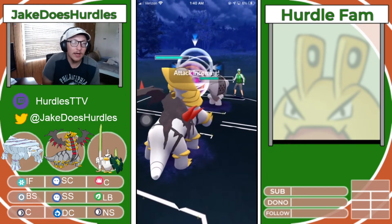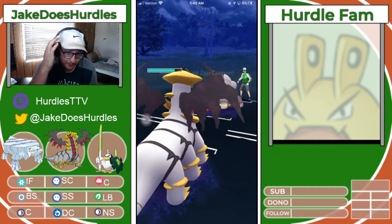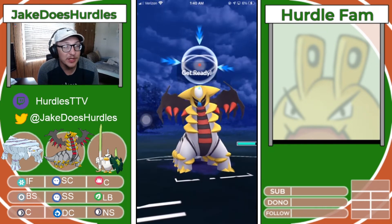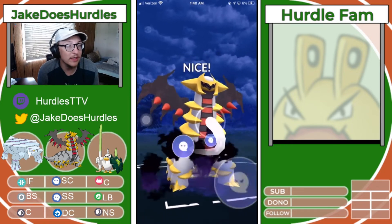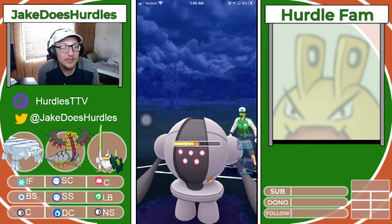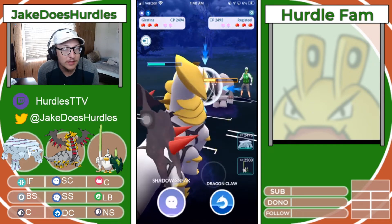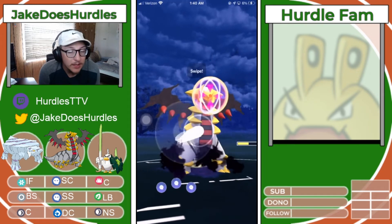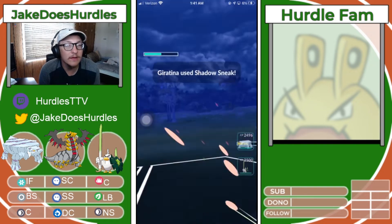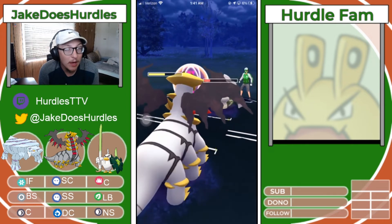We're going to be Shadow Sneaking again. This Giratina mirror — my coach commented that he wishes he could fast forward this matchup. It is so long and it stinks. We're just going to sit here and fling these Shadow Sneaks, hoping to save our Giratina or let it fade into oblivion. This matchup has been going on for a solid minute and nothing has happened. We are getting this thing low but there's no real win condition — we've been debuffed two times, now three times.